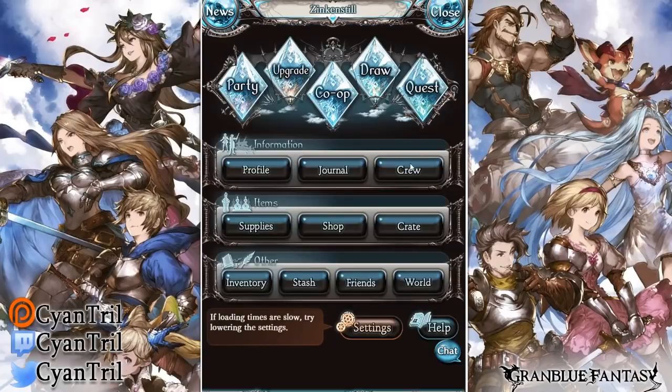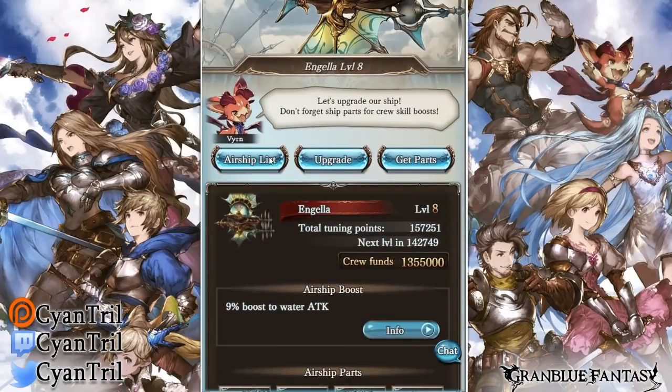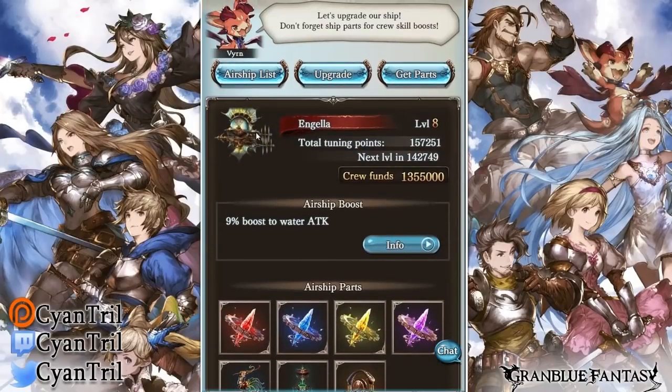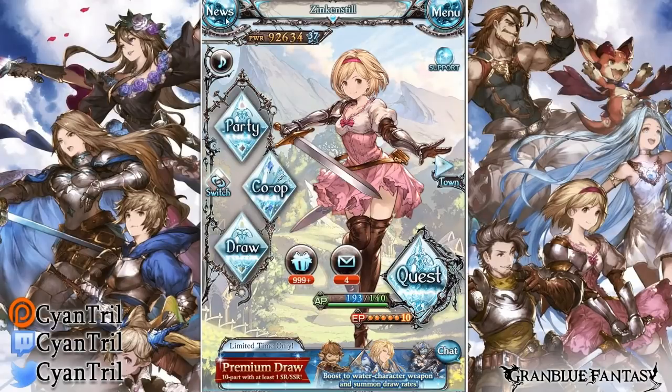If you didn't know, the cruise ship can also give a huge damage boost to all elements. Light and dark do get kind of gutted because they don't have an elemental ship at the moment, and I don't think there ever will be one for light and dark. But every other element generally gets a massive boost. You can see here that currently I'm on the water ship, so I would be getting a 9% damage boost to water.